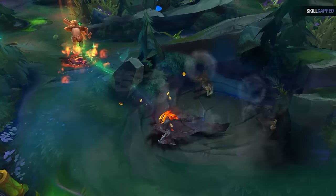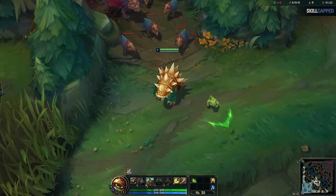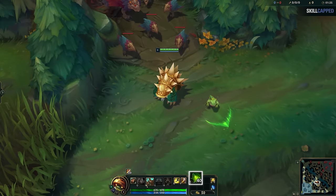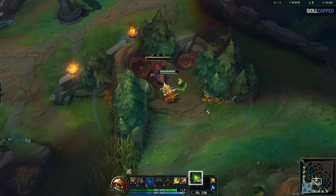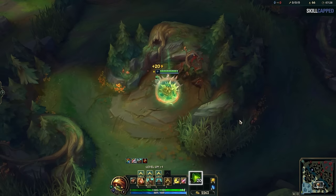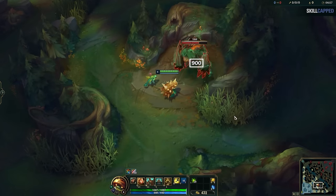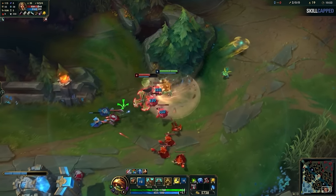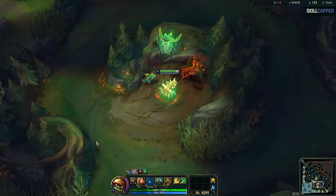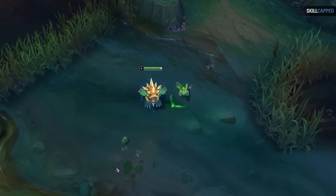That being said, there is one thing you may want to track: their evolution. Your pets grow stronger with time. When you first buy one, the item starts with 40 charges in your item slots. Whenever you kill a jungle camp, it feeds your pet 1 stack. Once you get down to 20 stacks, your pet evolves — upgrading your smite to do 900 damage to monster camps, and allowing you to use it on enemy champions for a little damage and slow. Once you reach 0 stacks, your pet fully evolves and your monster damage caps out at 1200.